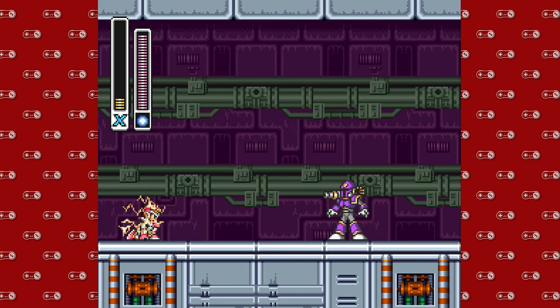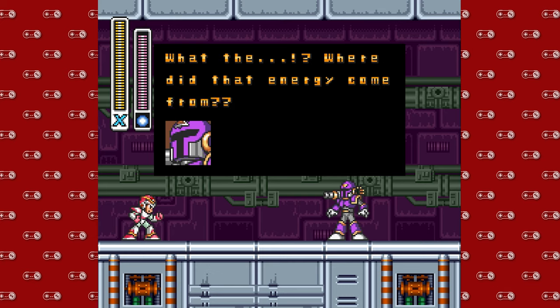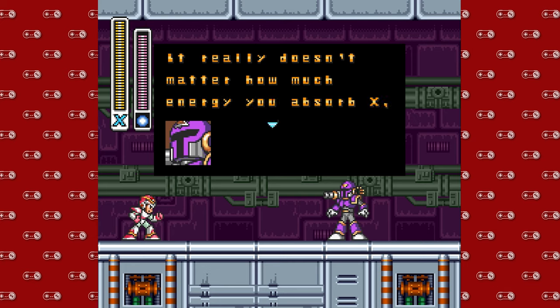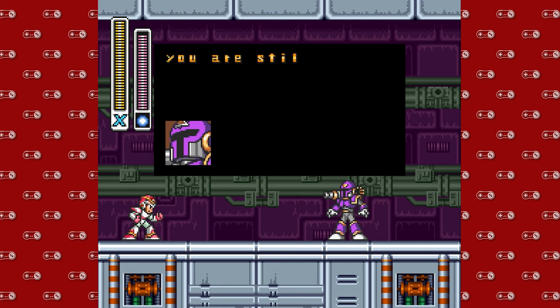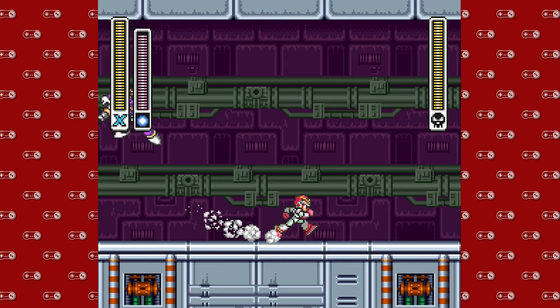Switch to the rolling shield prior to the fight — it just saves you a second. Somehow X magically breaks free of Vile's grip and gets all of his energy back. I'm not entirely sure how that happened, but Vile is still very cocky and very, very weak to our rolling shield.